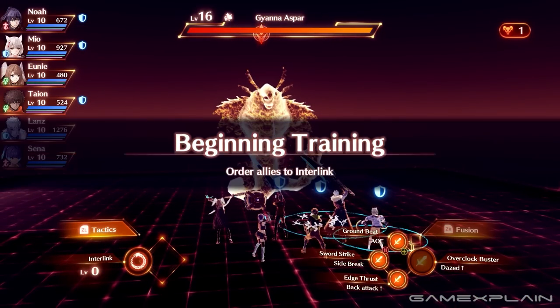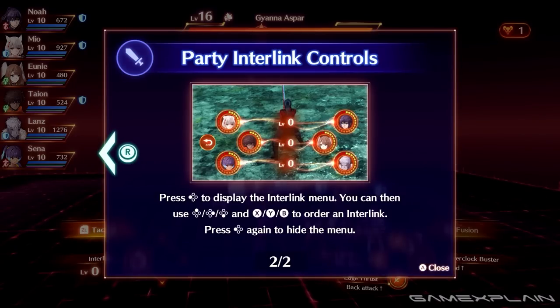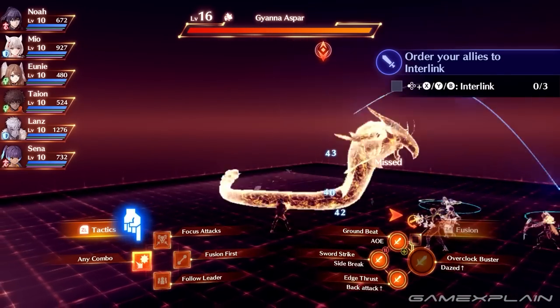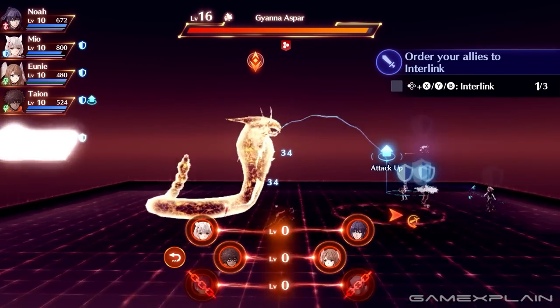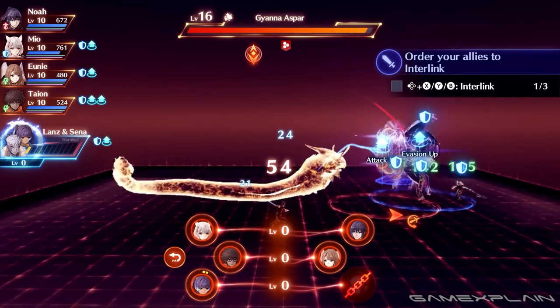In the options menu, there's an option you can set to control any of your party interlinking, rather than only having control of your currently controlled character or the AI interlinking on their own. Depending on which way you prefer, it's important to check this setting — if you want full control of when your party interlinks and who interlinks, you'll definitely want to mess with this setting.